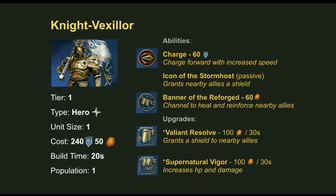The tier 1 heroic unit is the Knight Vexiller, who you start the game with alongside the Liberators. He costs 240 Command and 50 Realmstone if he dies. He has the Charge ability and a passive ability, Icon of the Stormhost, unlocked through the Valiant Resolve upgrade, which grants a shield to nearby allied units. He also has the Banner of the Reforged activated ability for 60 Realmstone, letting you channel for up to 10 seconds to heal and reinforce nearby allies. The Supernatural Vigor upgrade increases his health and damage output.